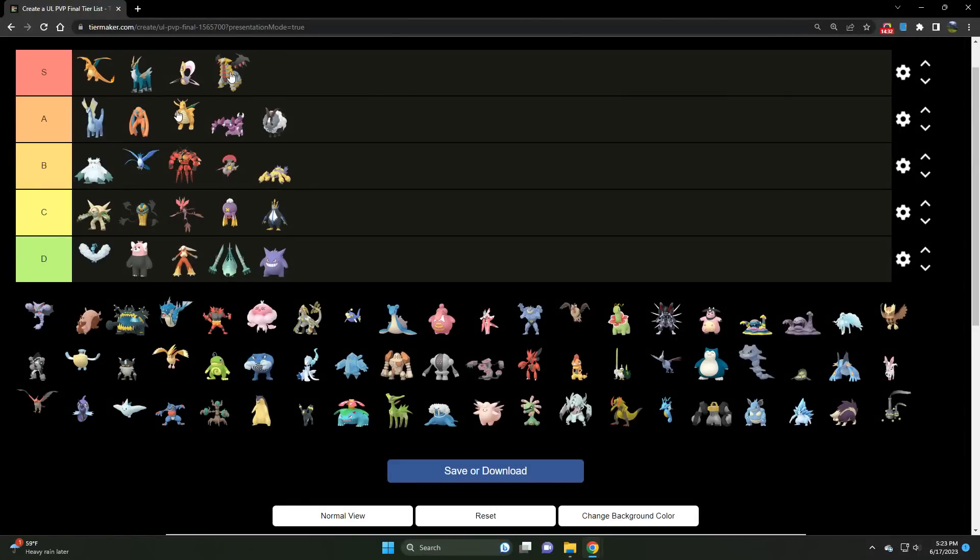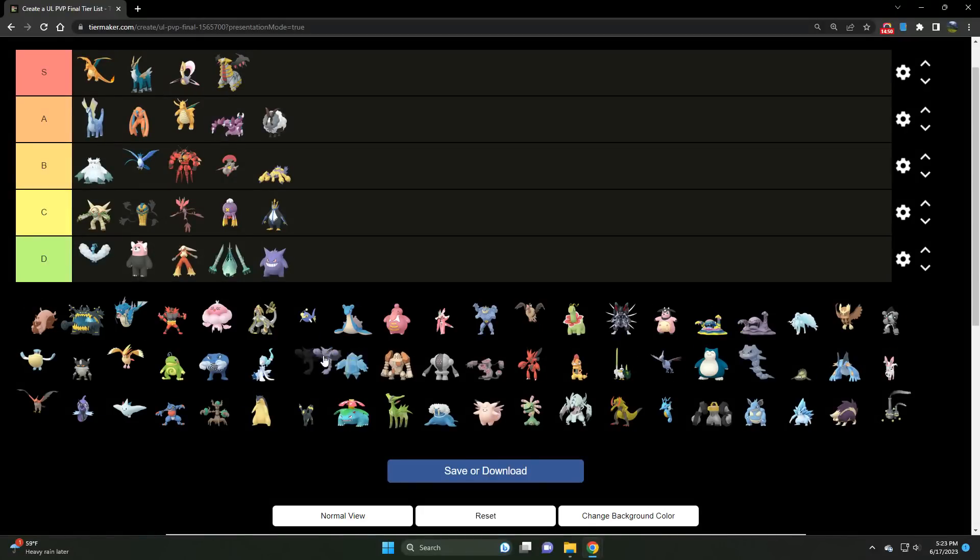Speaking of Ghost types, Giratina is S tier 1000%. Much like Cresselia, it's been an absolute staple of the Open Ultra League from just about day one. What more do we need to say? We all know what's up with Giratina — it's about as good as it gets.